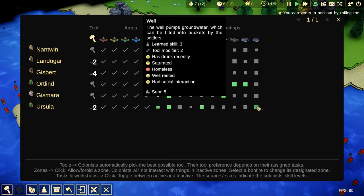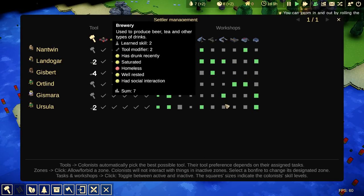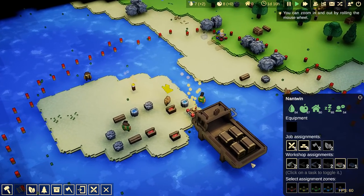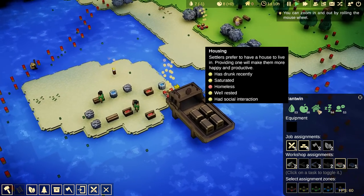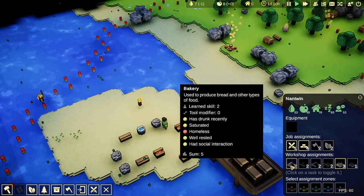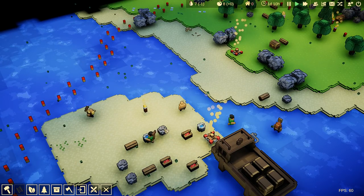Let's go ahead and turn everyone on. Everyone has good things — you can see the boxes. Bigger the box, better they are. Get everyone to work. People do have feelings here. We've got Nantwin over here — he's got food, drink, housing... well, he actually doesn't have housing, but he still thinks he does with his truck here. And some social needs, and he has his job assignments, workshop assignments, and what zones he can be in. He can also carry equipment.